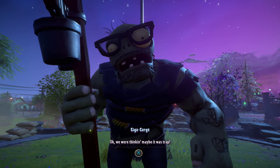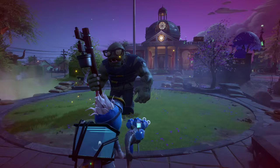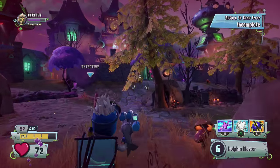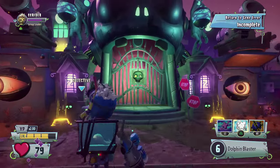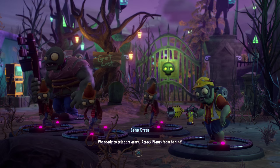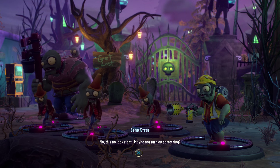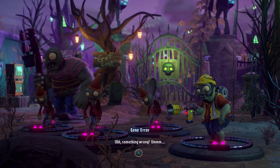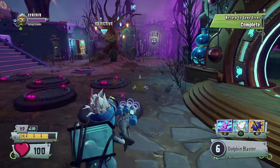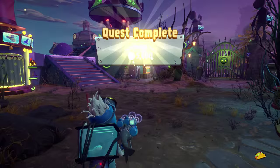Gigagargantuars - we're thinking maybe it's a trap. You're the only one left - we smashed those trees, we'll help you smash more too. The only Gigagarg left - with that final addition, I am unstoppable! Now what do we do? Let's roll over and try to find out. He's a normal Gargantuar now - weird, gene error. We're ready to teleport army, attack plants from behind. No - this does not look right. Something wrong. Now they just explode. We need a new plan. Quest complete - 5,000 coins!